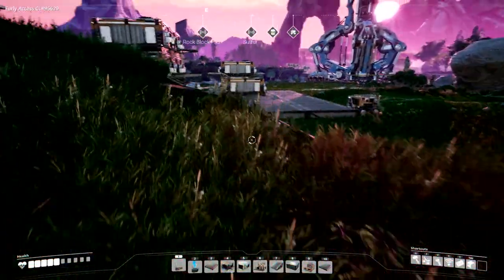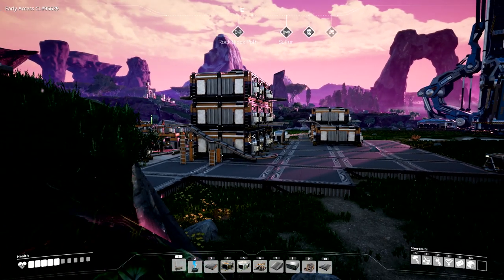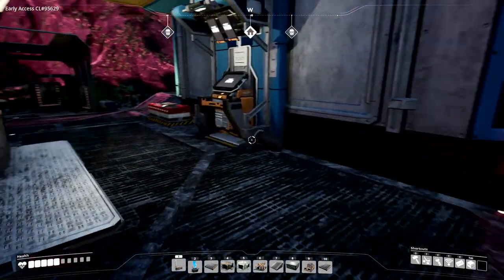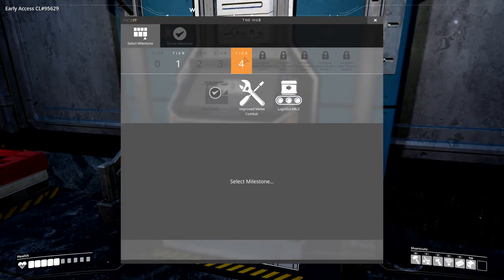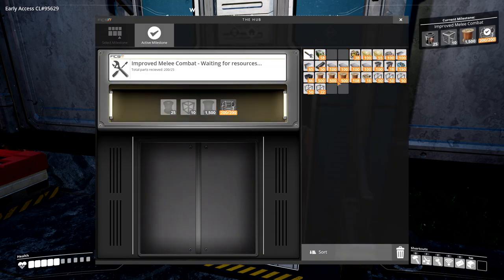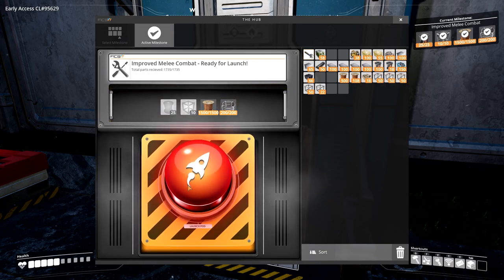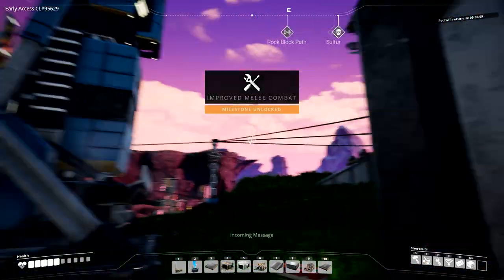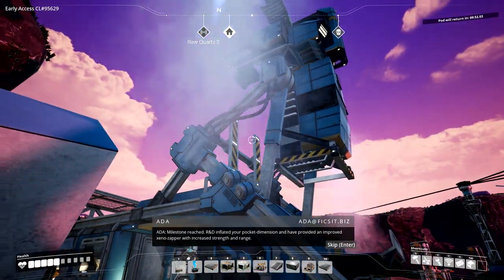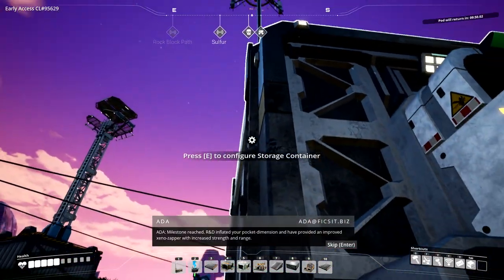I wish I'd known containers Mark 2 were coming before I invested in all these container Mark 1s — but that's just progress; we can take them down and replace them. You know what, I'm pretty tired of not having enough inventory space, so we're going to unlock this straight away. In goes the wire, the other wire, some frames, and some rotors. Launch! Milestone reached — R&D inflated your pocket dimension and provided an improved Xeno Zapper with increased strength and range. A whole bunch of new inventory spaces — thank you very much, my glorious industrial overlords.